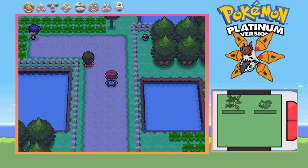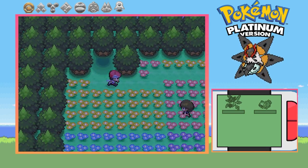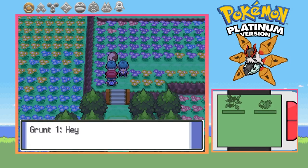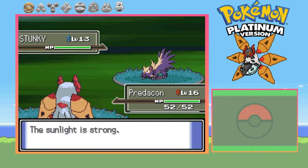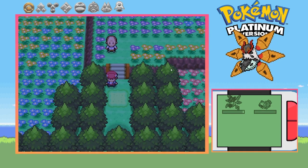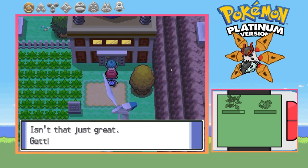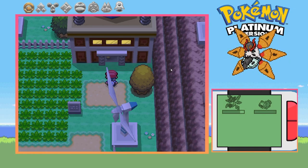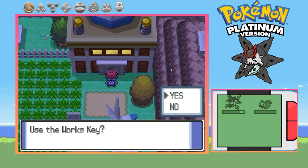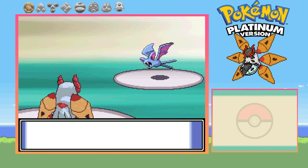Moving through Route 204 to the cave, I beat up all the trainers including the duo, and get into Floaroma Town. More Galactic grunts show up — time to whoop them, help out the honey guy, and get a Windworks key. I also buy some honey to help out the local businesses, just to be nice.